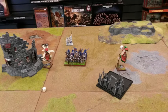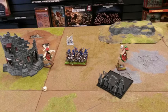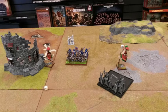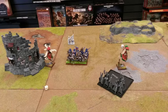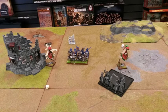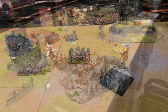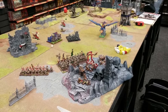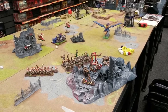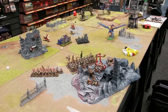Dwarf turn four — with shooting I get the Sea Guard to flee. They go over the Swordmasters but don't cause panic. With the Organ Guns I train onto the Phoenix Guard and take out what was left of their third rank. I go for the Dragon and Rider with the Grudge Thrower but it scatters and misses. His level 2 failed a Lookout Sir roll and, having only one wound left, died — so that was the end of his magic. High Elf turn four: both the Swordmasters and Phoenix Guard try to charge my Longbeards but fail, and the Dragon Lord moves up much closer to the flank of my artillery.